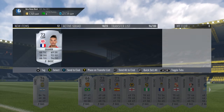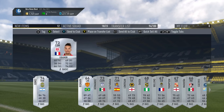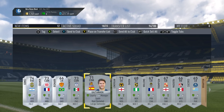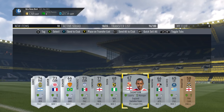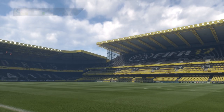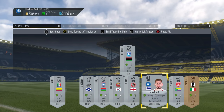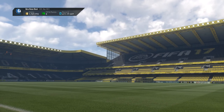Hopefully the Lewandowski SBC will be out next because he would be pretty insane. I'm not sure what rating he's going to be — I thought it would be like a 94, but now that this SBC came out with Higuain at 91, I'm not sure whether they'll actually make him high-rated. That's a bit disappointing because I was hoping for like a 95. This pack is definitely worth a lot of money.